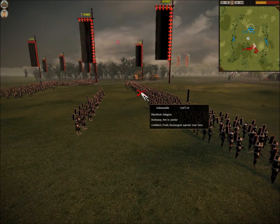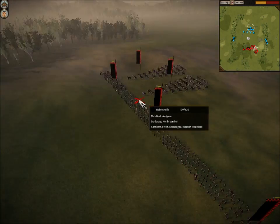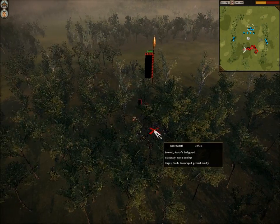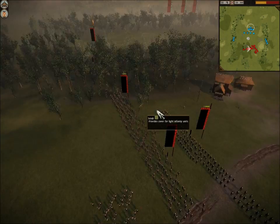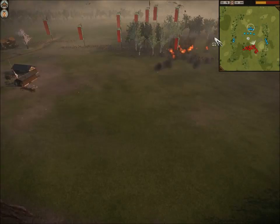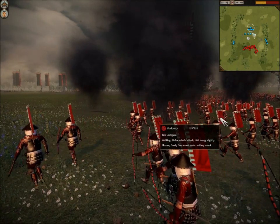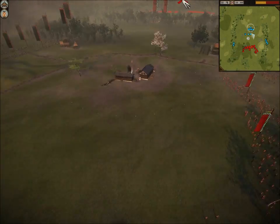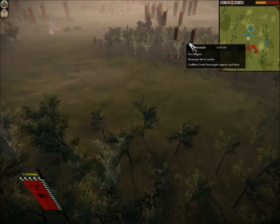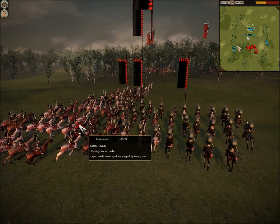His new formation has Matchlock Peasants up front backed up by Fire Rockets, with more Matchlock Peasants on one side backed up by Katana Cav, and his Bodyguard unit at the rear. He's now launching his Fire Rockets at me — right at my dudes. Doesn't feel good. I'm going to march up and at the same time move my Cav down both wings. My opponent is going to strike at my Light Cav with his Bodyguard unit and a unit of Katana Cav.